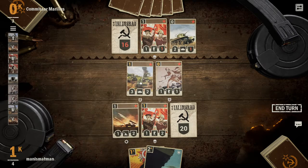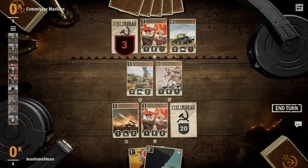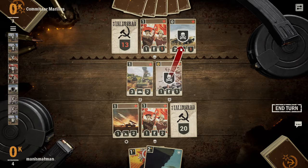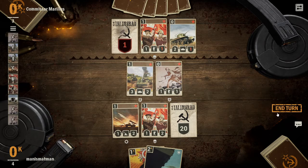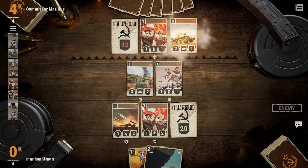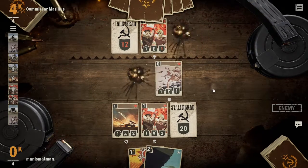I didn't realize this until fairly recently — the Guard is adjacent, it's not just everyone in the row, which I definitely should have realized sooner. So you have to actually be careful where you place the cards — placement in this game is a very heavy thing.